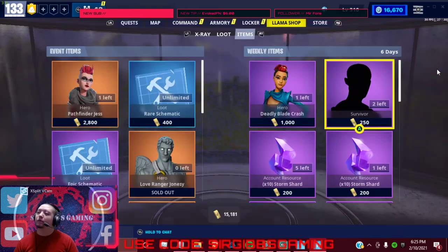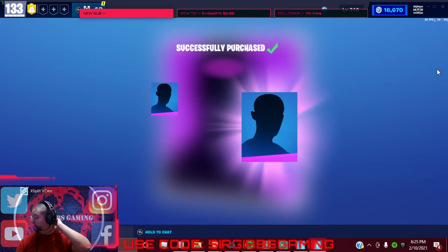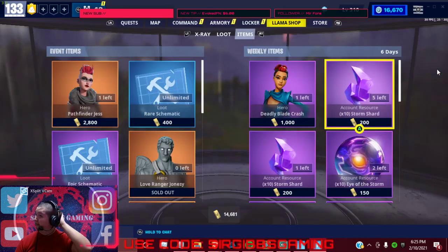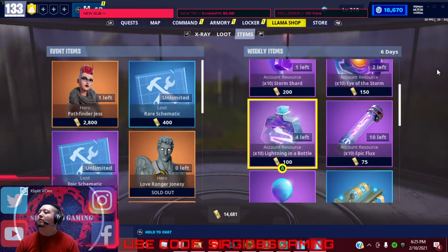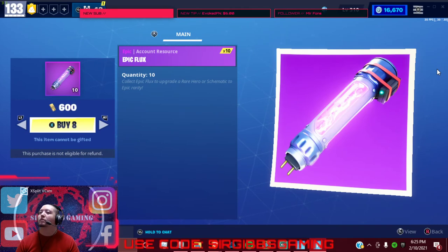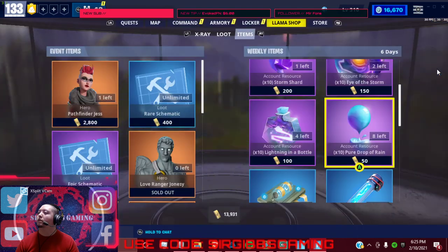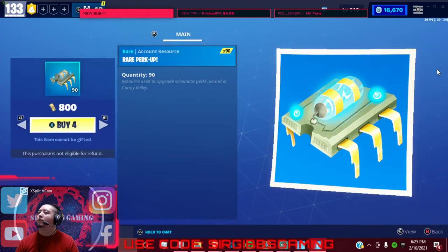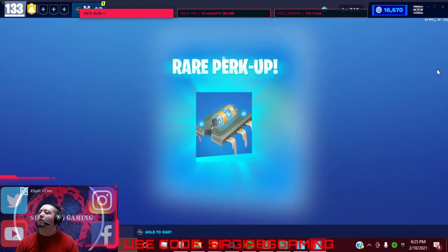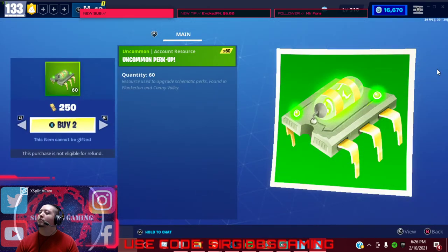I've been getting the new weapons now because they got the new perks on them — sometimes you might get lucky and get a few of them. If you need your Evo masks, you're welcome to get them. Buy the epic flux too, guys. Make sure you get that. The rare flux, a rare perk up — it's up to you if you want to buy the rare flux. I stopped buying that a long time ago.